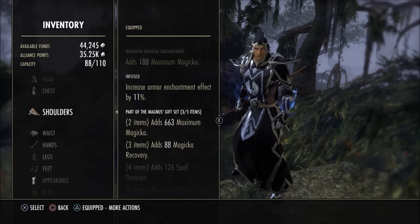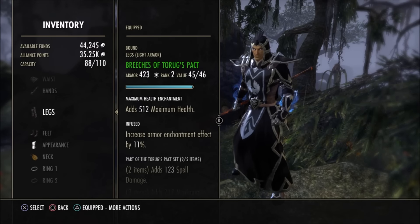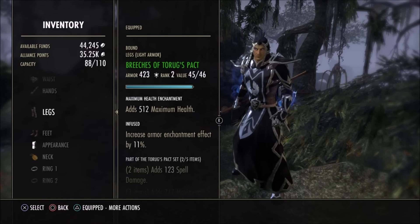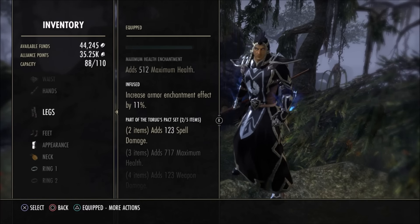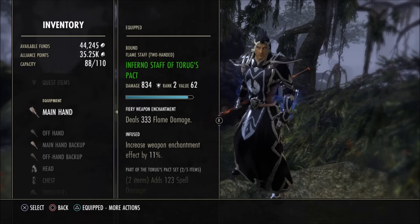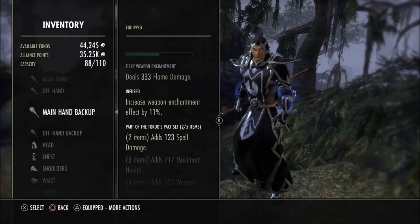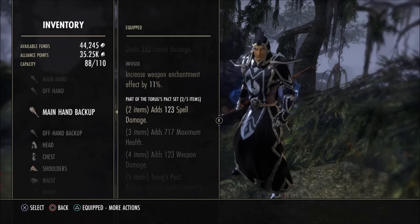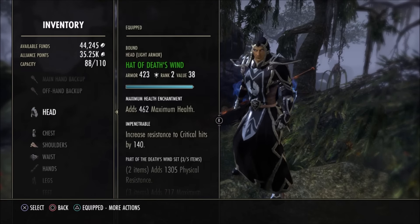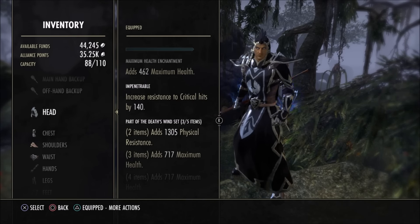I have Magnus on shoulders and shoes. The other sets I'm wearing are because I had the right traits and didn't want to just use basic armor. I put Torug's Pact on the legs for spell damage, and interestingly I put Torug's Pact on both of my staffs so that whenever I weapon swap, Torug's Pact is always active. The two-piece bonus is spell damage, which is really, really good.